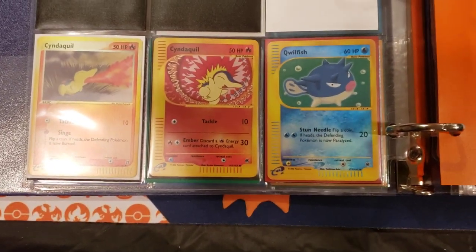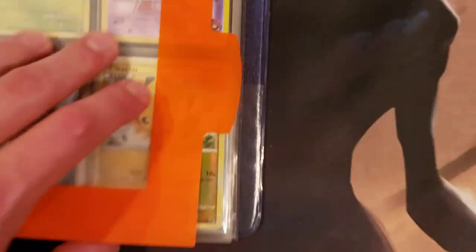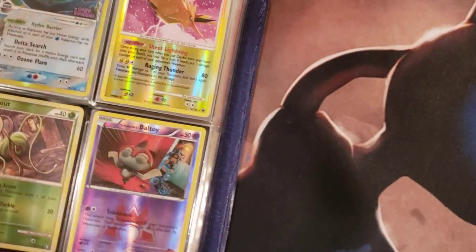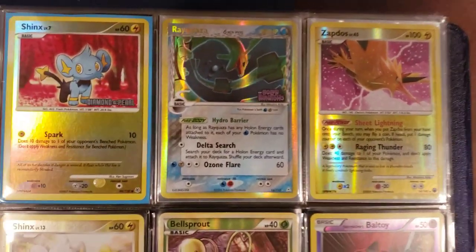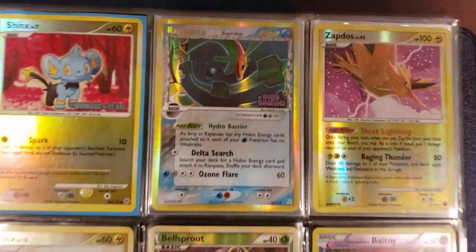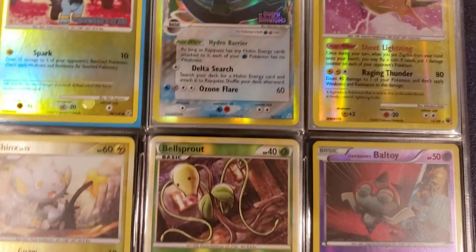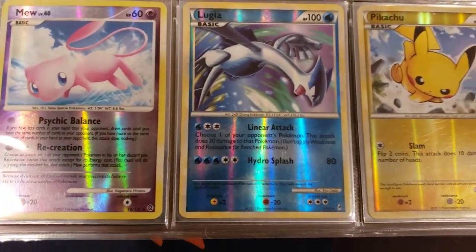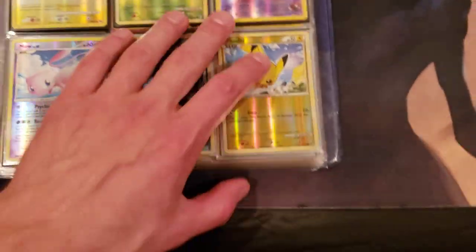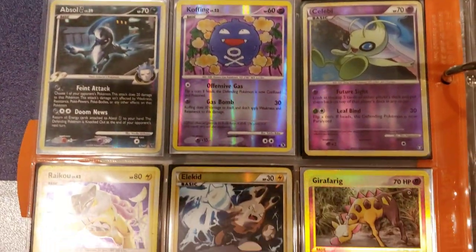Cyndaquil reverse holographics - this one, he's breathing a little flamethrower. And we get back into some more stamp cards and some Diamond and Pearl cards. Look at that Zapdos, look at that Rayquaza - that card is sick! Holland Phantom's Rayquaza. We got look at that Lugia from Call of Legends - that's dope. So Liam definitely had some good cards here. Got the Dialga, Celebi reverse holo.